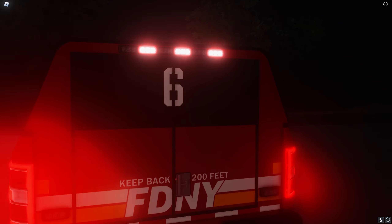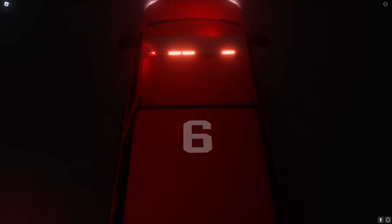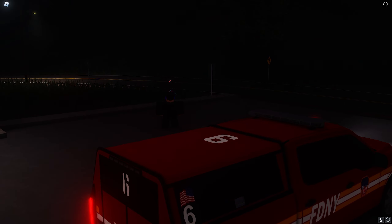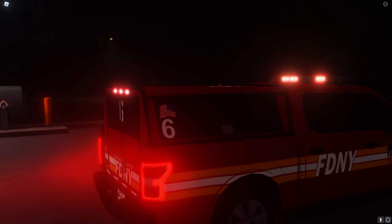Coming around to the window, you have the 6 there with the American flag. In the back, you have the 6 on the fake windows, FDNY keep back 200 feet, and the red and white chevrons on the roof. There's also a 6 on top, which you don't really see a lot — in the real world, FDNY vehicles don't often have roof markings with numbers.